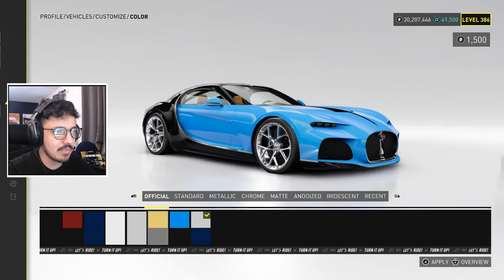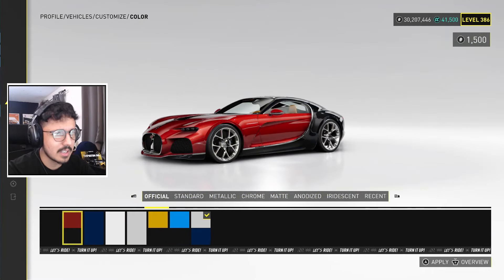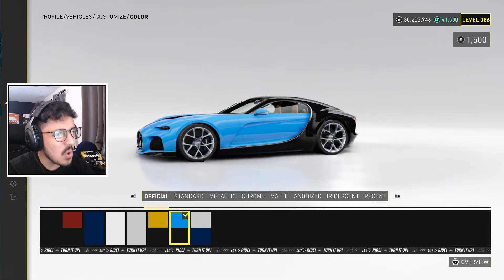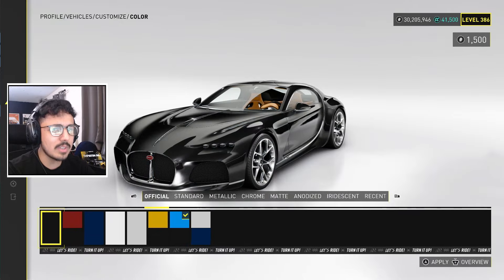We have two-tone colors — I really wish we could customize these individually. But there are some nice ones; that yellow and black is standing out. Oh, the little Veyron color scheme — I see what you're doing, Bugatti. I see what you're doing. That one I understand.